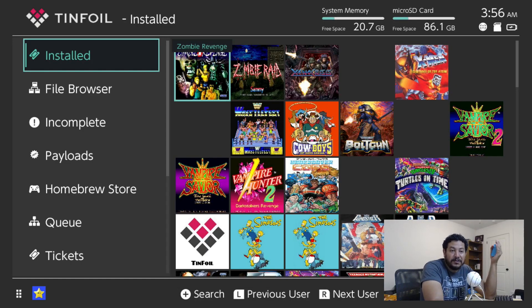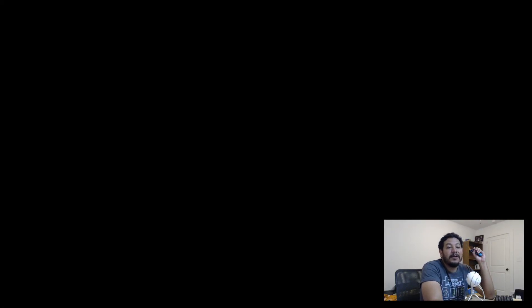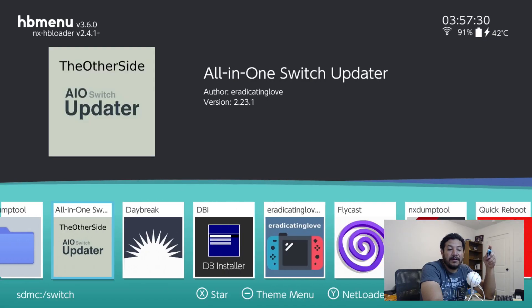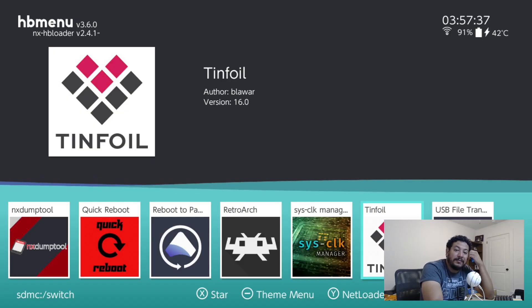The only downside of this version is that it doesn't have auto-update, so hopefully in the future with the full release Tinfoil will be working on that end. But for now this is as good as it gets and Tinfoil is working just fine. The other files provided would be the HB menu, and if you enter it here you're able to access your HB menu without applet mode - if you look up there it's not showing the red applet mode words. You can also access RetroArch and Tinfoil from there as well if you don't want to have Tinfoil on your home menu.